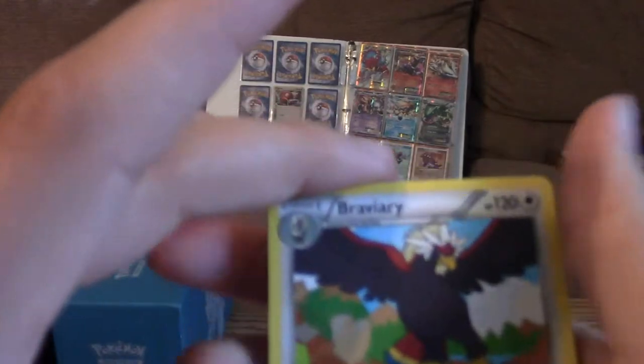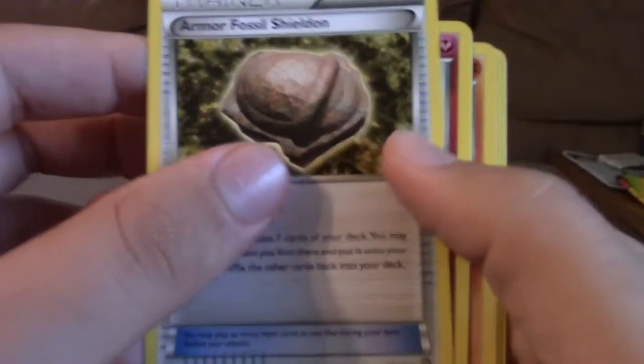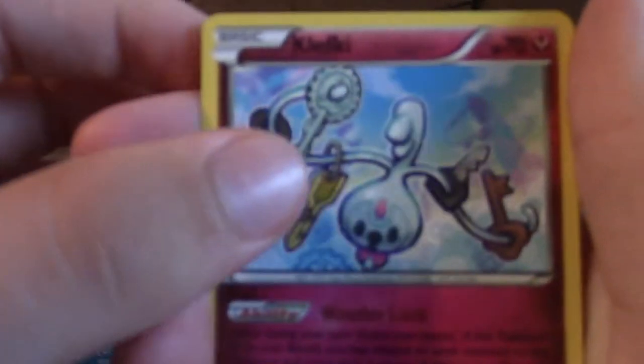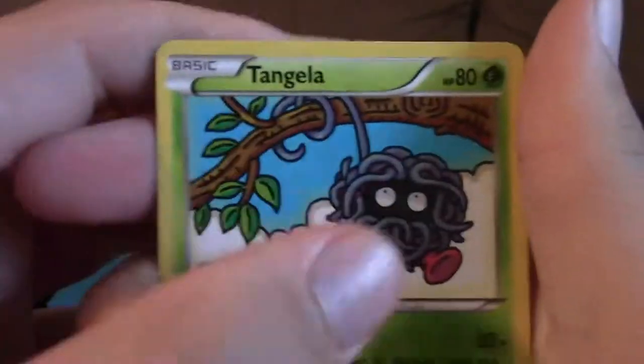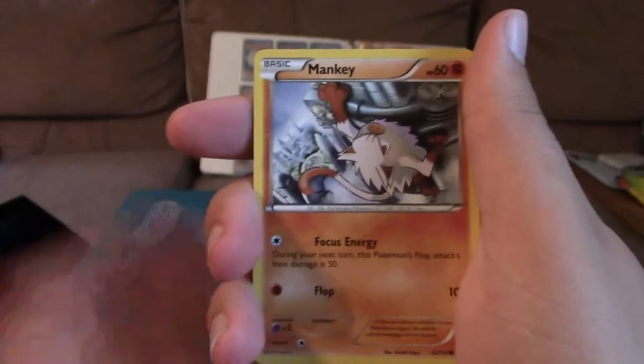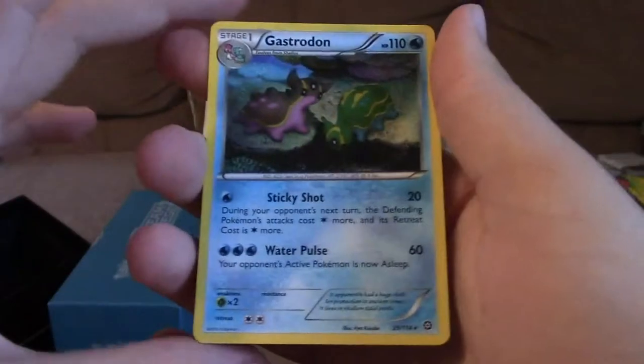I thought this was rare at first but it's not. We've got Braviary, Armor Fossil Shield, Klefki, Tangela, Krogunk, Shellos, Mankey, Aipom, Reverse Joltik, and another regular rare which is Gastrodon. I'm hoping that I'm not unlucky — I want to get a Break card, an EX card, and a gold card, or at least two of them.